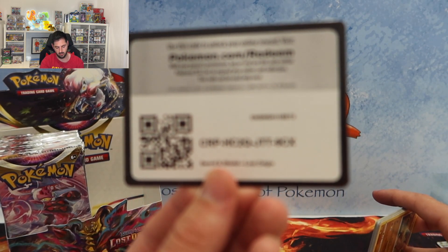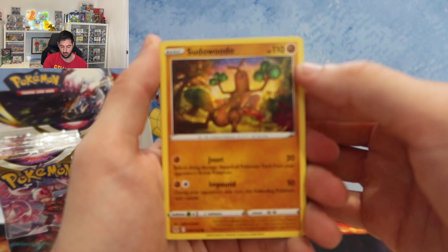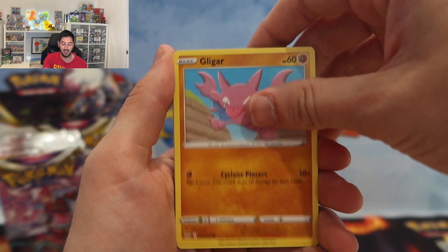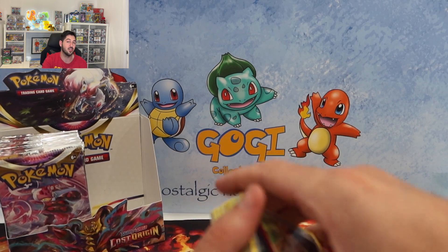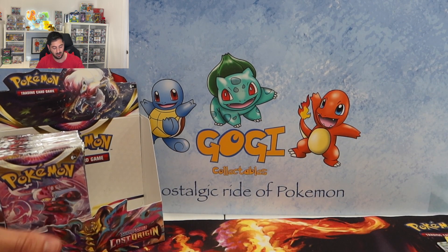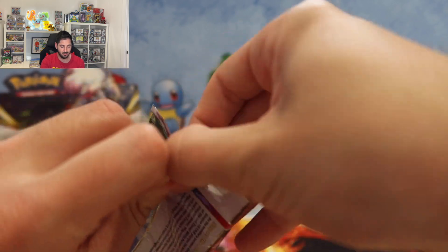I feel like this first pack has got something inside of it. Pseudowoodo, love this set. Egg, Liger - I knew it - Bennett, Wormpool, Shallows, and a Majorna. If you play any of this back you will notice that a lot of the packs have been the same. Half of the box is done. I feel like this first pack has got something inside of it - I don't know why, that's just a gut feeling.